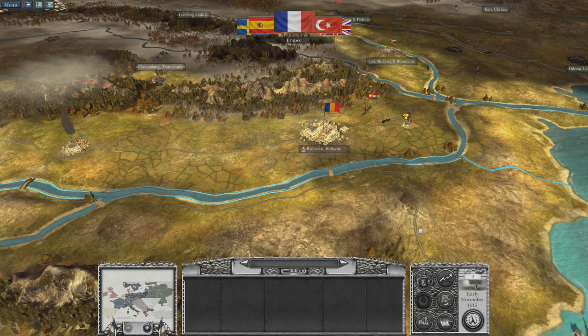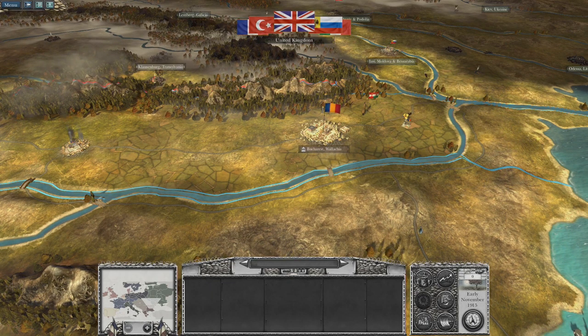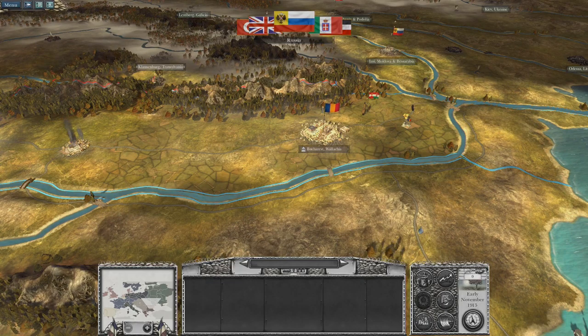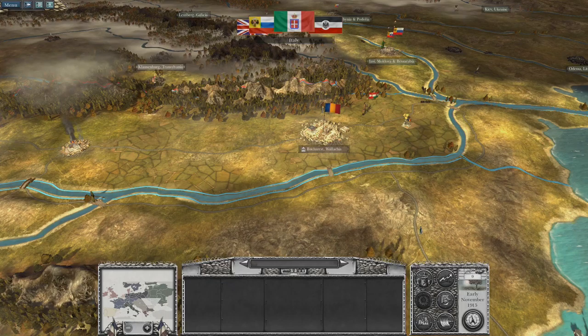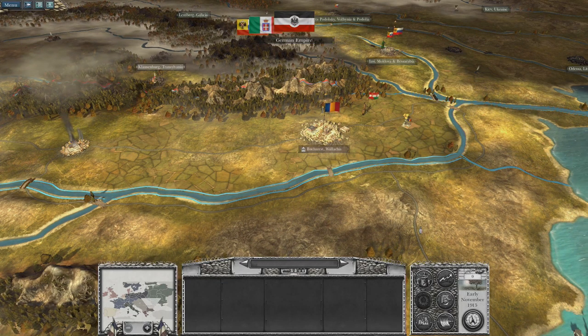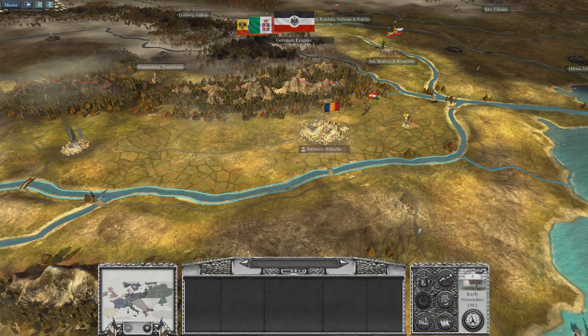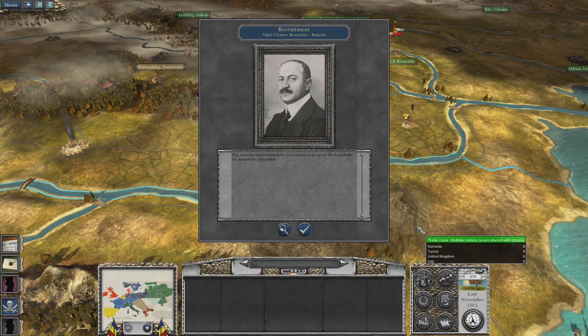Historically, Romania didn't do a whole lot in the beginning when they entered the war. Only later, when the tides were starting to turn in the favor of the allies, they joined the war and were able to attack the Austrians to take Transylvania. And there wasn't much resistance by then.